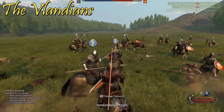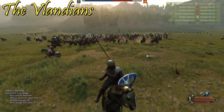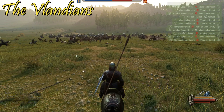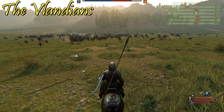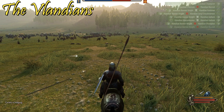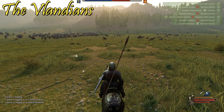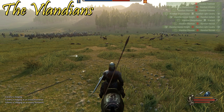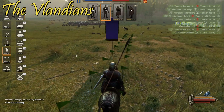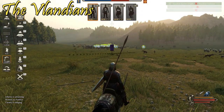Vlandia also has good polearm infantry with the Voulgier and pikemen. The Vlandian Sergeant utilizes polearms and maces, making them pretty strong infantry. Vlandia also gets heavy cavalry, including their special cavalry line — the Vlandian Squire progressing down to the Vlandian Banner Knight. These are perhaps the best cavalry in the game, beating out the Imperial Cataphracts because they couch their lances, making them slightly more effective on the charge, though their armor is slightly inferior.